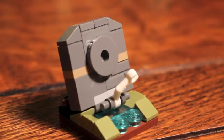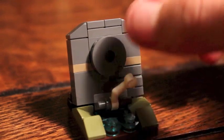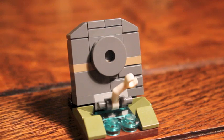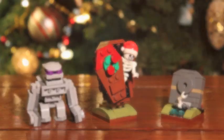Our third mini build is the headstone, which is also part of the Halloween update. One of the pieces I'm very thankful for is the 2x2 round plate with a hole in the center — I've been using that piece a lot. I used it in Clash of Clans cannons, it's got a lot of great uses, so thanks to LEGO for this piece — it's been making this headstone possible.